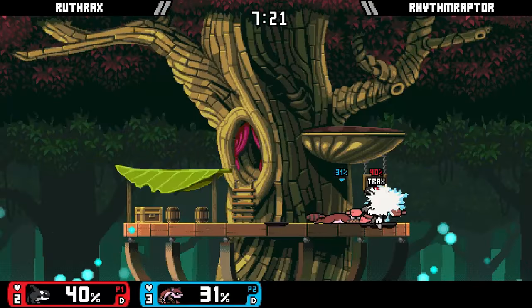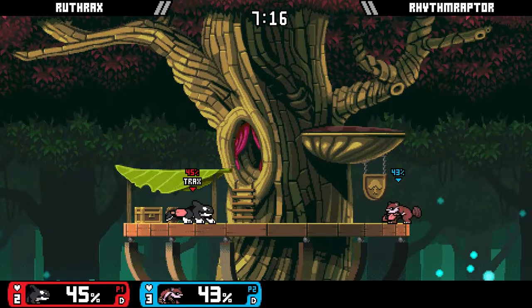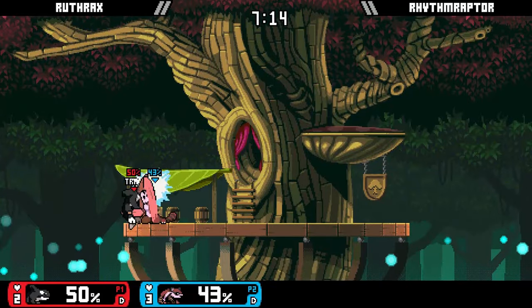Maple is a rushdown character that excels in applying a lot of pressure to the opponent. With a lot of speed and a decent amount of power, Maple delivers swift combos in the air or on the ground.